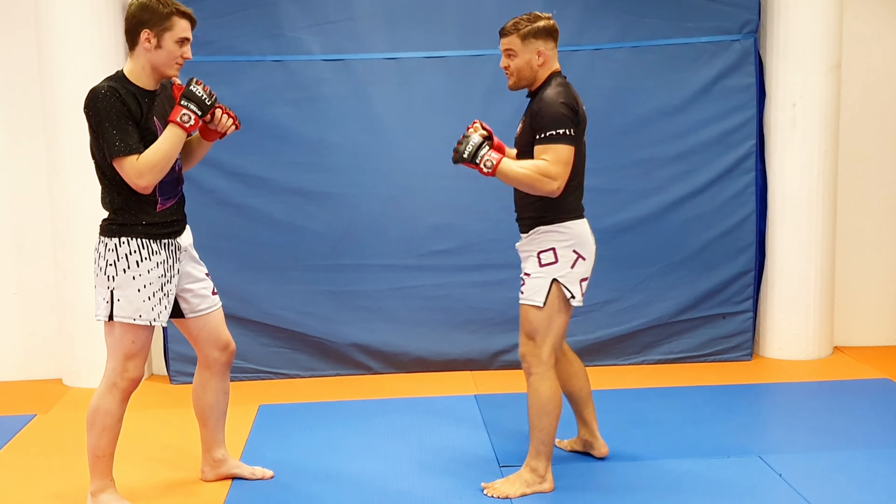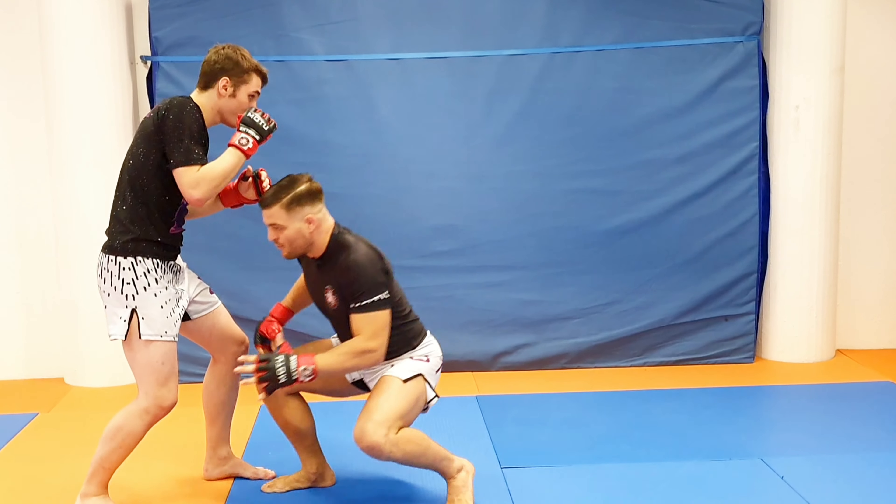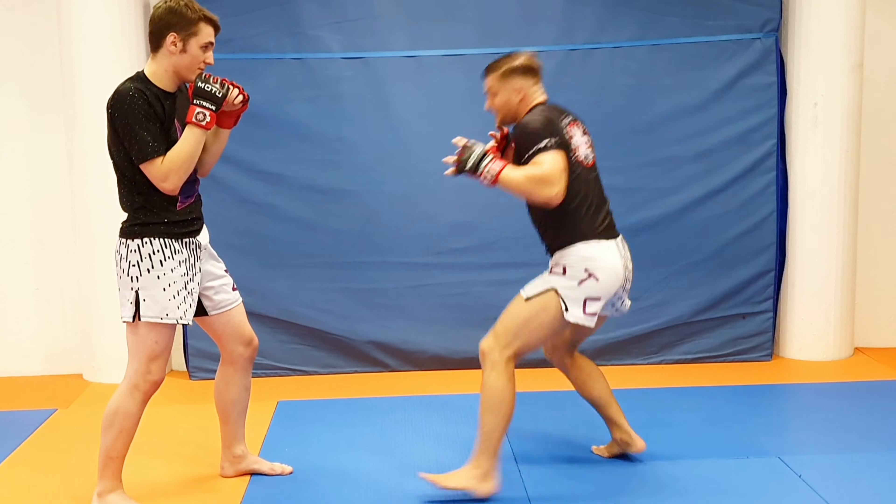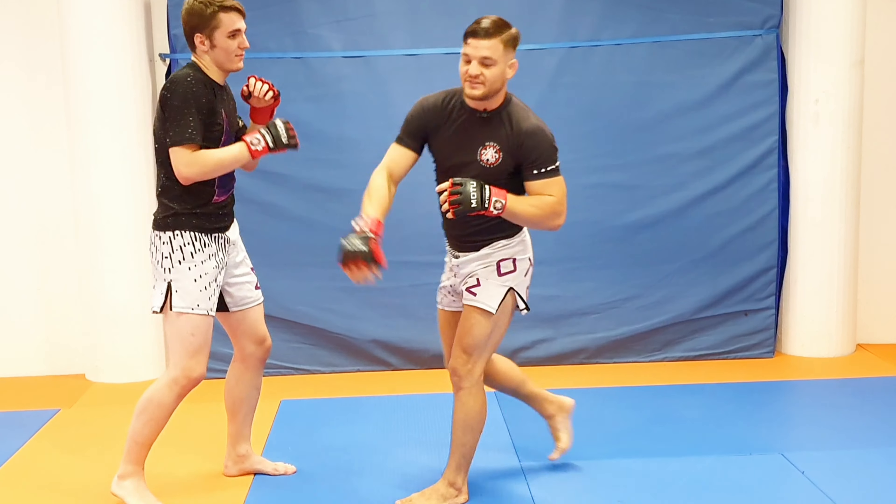So if I make him think that it's a double leg — boom, so easy to hit. The opposite also works: if I make him think that it's a double leg and then boom — so easy to hit with a strike.